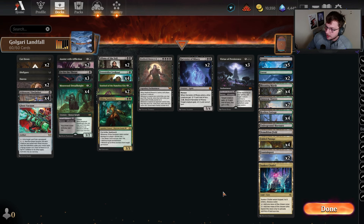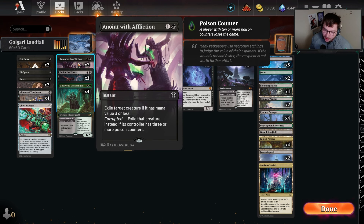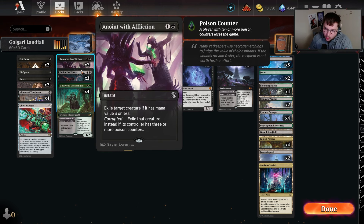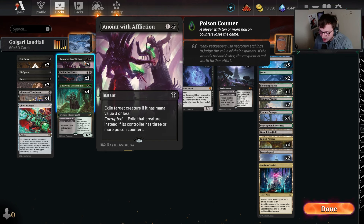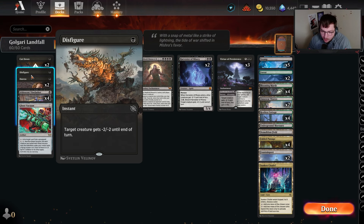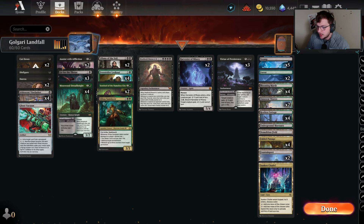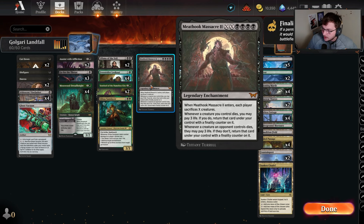All right everyone, here we are — this is the final list I ended up settling on playing. I kind of looked at a challenge list that did well, as you can see the sideboard here. There was a copy of Anoint in the sideboard but I ended up making some changes overall because the way the meta is so curved into mono-red, I felt Anoint was better than an extra copy of Cut Down and an extra copy of Go for the Throat. I cut one of those for an Anoint and a Go for the Throat because we obviously know how strong moderate is — Anoint is incredible at doing that.